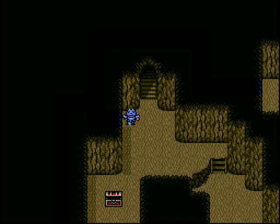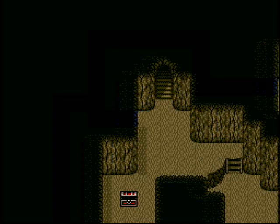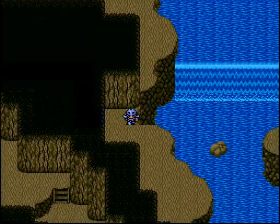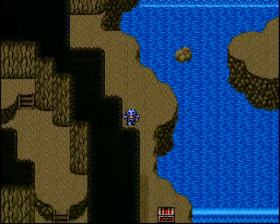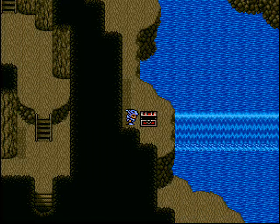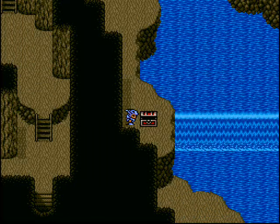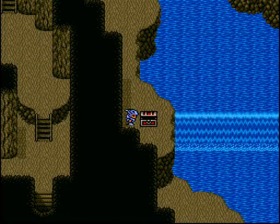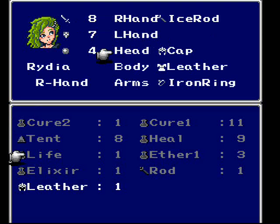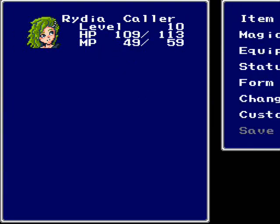As you can see on the wall there's a highlighted portion - that's your secret passages; they highlight them for you. It's a little pet peeve of mine that they highlighted them, but what are you gonna do? We got a Leather Helm, which we want to equip on Rydia - that increases her defense.